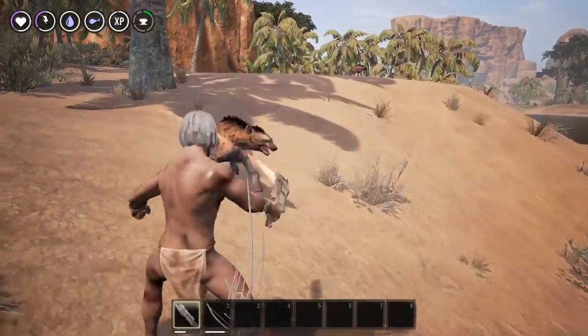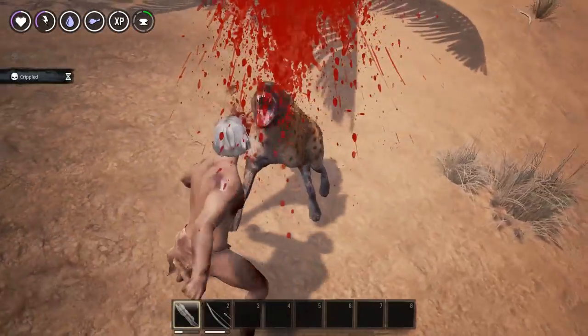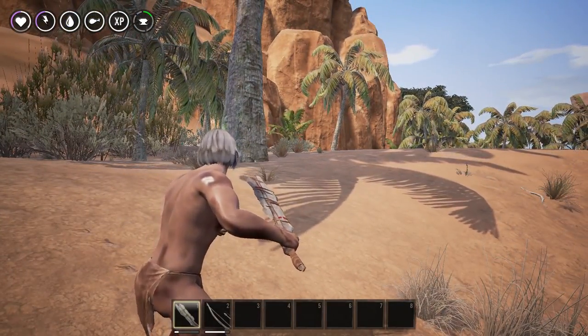Hyenas — aggressive, fast, and angered from a distance. These are common and a real pest at first. Give them a very wide berth until you have a stone sword. If you have to fight them, try to avoid activating more than one at once.